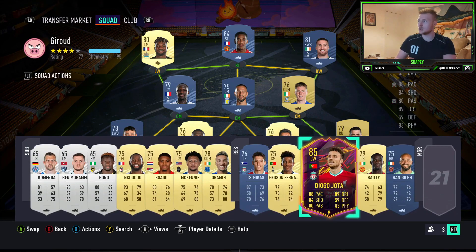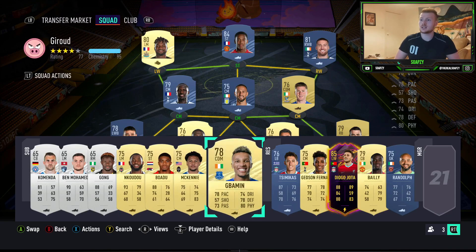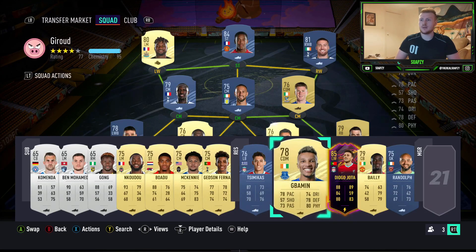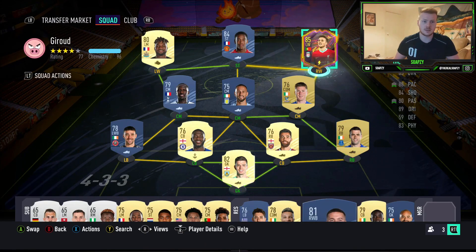On the bench you can have whoever you want. We're using the silver bench method to bring the ratings down, so it's all just 75s — with the exception of Guimaraim in there, which we haven't placed strategically. So we can use Jota in the team there anyway.